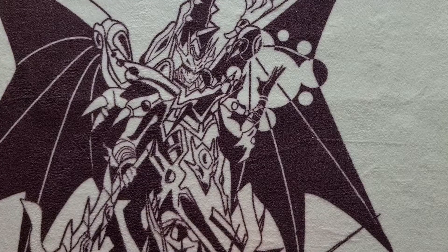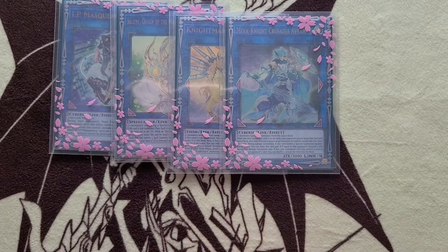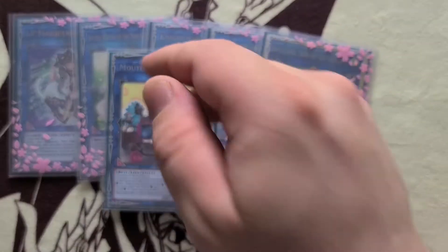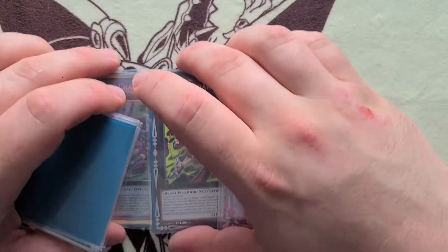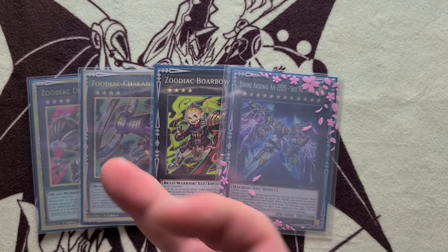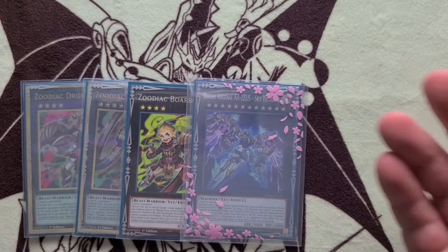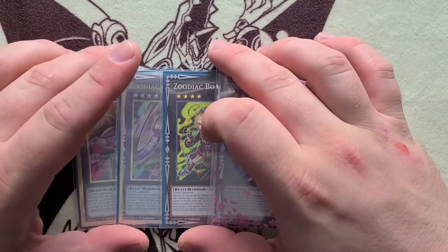Extra deck: IP, Selene, Nightmare Unicorn, Crusadia Abramax, Apollousa — just all broken link monsters. One Cross Sheep for the combo. For Zoo cards: Drident, Chocovine, Borrelload, and the honorary Zodiac card Zeus because he's a broken boy. Chocovine is honestly just there for its name — if you play Tiger Mortar and Megaclops it would have more relevance. It's sort of like an extender too.